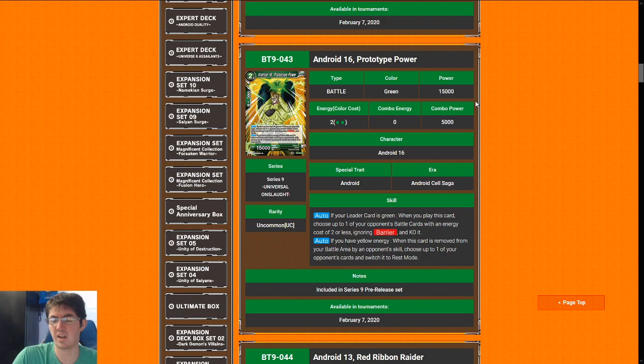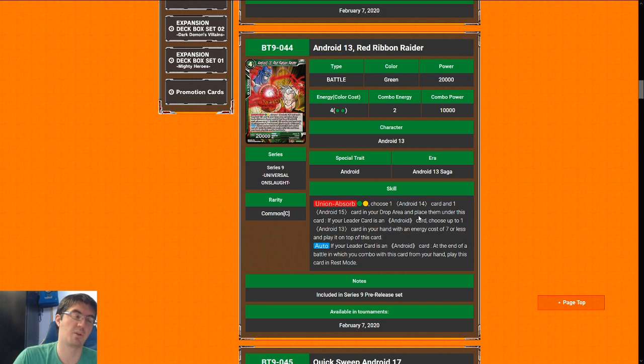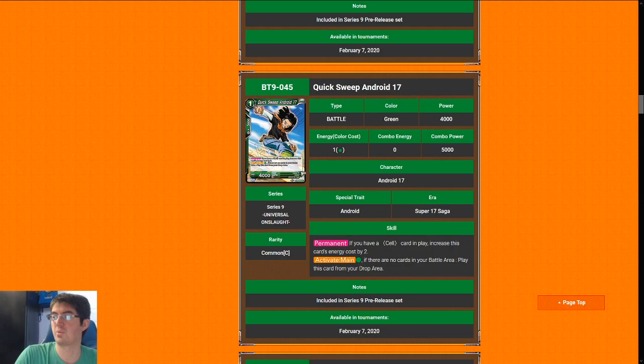Card quality is higher — next up is Android 13, Red Ribbon Raider. Forecast 20k is an okay stat line; Union Absorb is never going to happen unless you get super lucky. But if your leader card is an Android when you combo with this card, it has a two-cost 10k combo, and when you do combo it you get this card into play in rest mode — a perfect sneak attack on turn two: block damage and then get a 20k body. This card is actually quite good; I'm going to give it a seven. I would play as many of these as you can if you are any Cell or Dr. Gero leader.